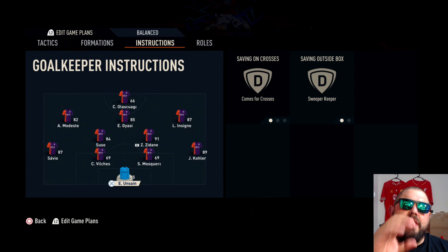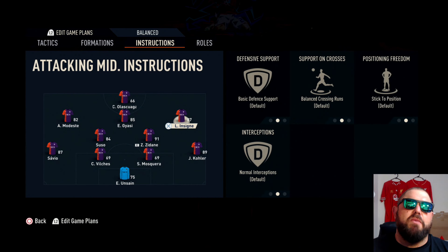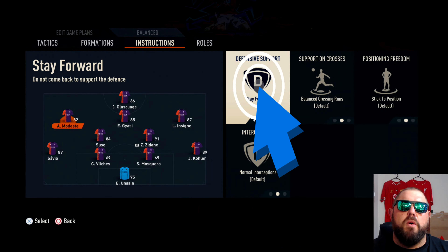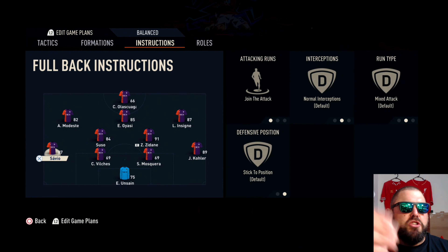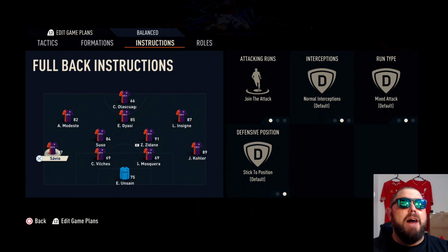With this formation as we have it set now, I would not change much. The only thing I'm going to say to change is with your two attacking midfielders — keep them on stay forward. Yes, you are pushing forward, but you're also shaping the game. Get them to stay forward, holding back the opponent's defense by staying forward so they have to man-mark them. That way, you will have a lot more opportunity to get that ball in behind to your striker.